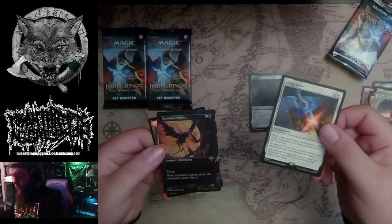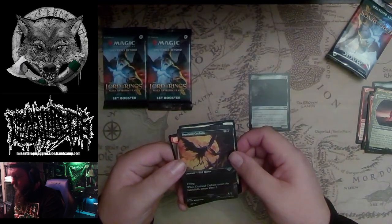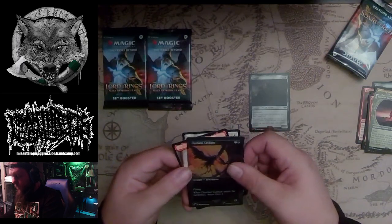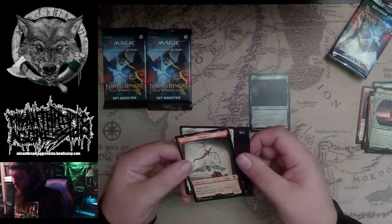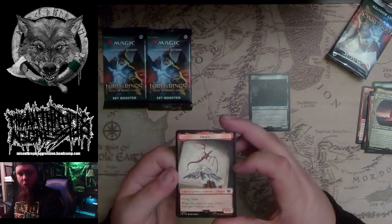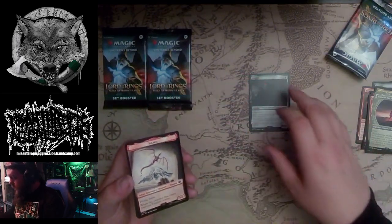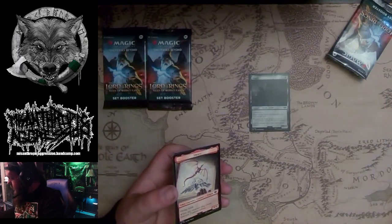Forge a New. Ooh, there's an Extended Art Foil Dunlin Creebane. Ooh, there's a Smaug token. Apparently somebody in this set can give you a Smaug token? I didn't know that. That is a freaking awesome pack right there, man.